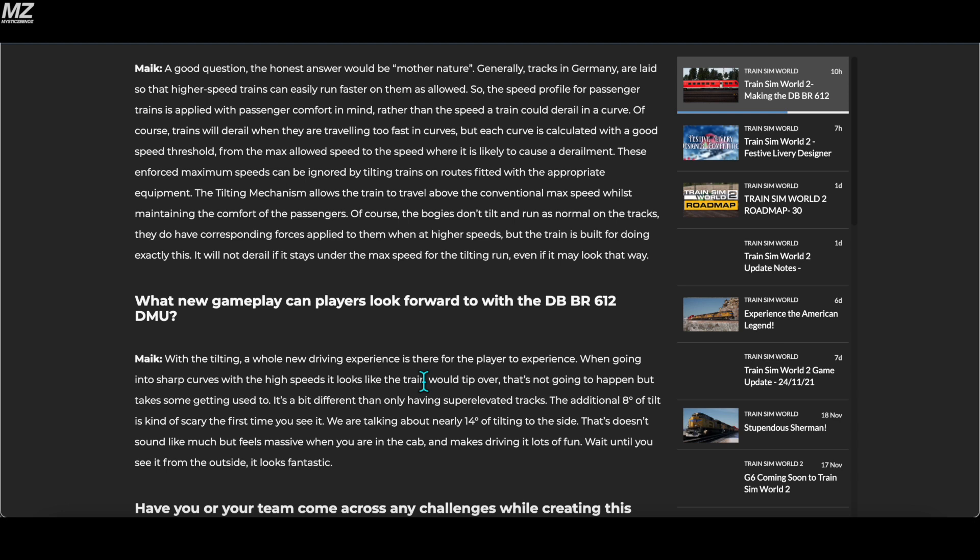Mike says tracks in Germany are laid so that higher speed trains can run faster with passenger comfort in mind rather than the speed at which a train would derail. Each curve is calculated with a good speed threshold from the max allowed speed to the speed likely to cause derailment. These enforced maximum speeds can be ignored by tilting trains on routes fitted with appropriate equipment. Importantly, the bogeys don't tilt and run as normal on the tracks — it is the car body that tilts — and the train will not derail if it stays under the max speed for the tilting run.